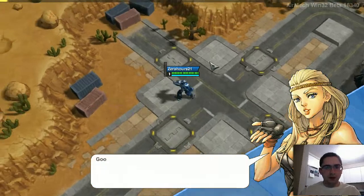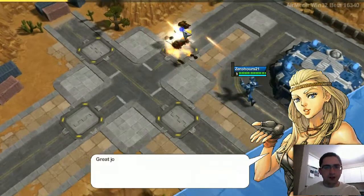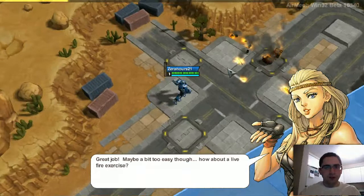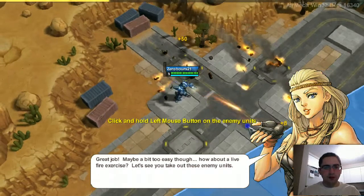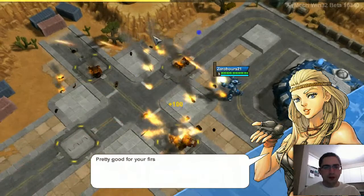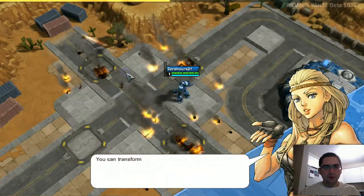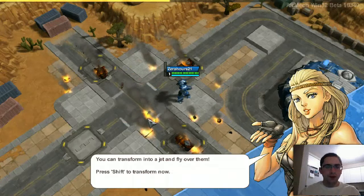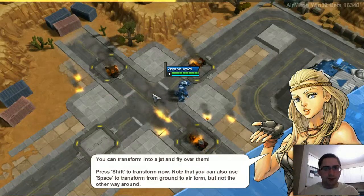Alright, I can tell everything is working fine. I'm going to kill this — this is a Bucky. Pretty weak, but it does a lot of damage. I'm going to push the angles. Click and hold left mouse button to do this. As I individually click, it'll shoot. There's no real benefit to doing that.